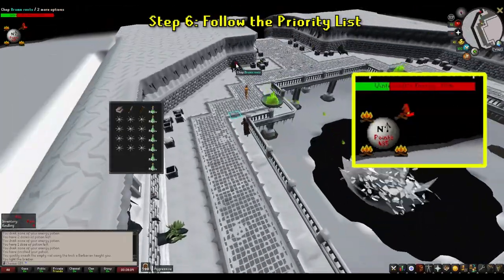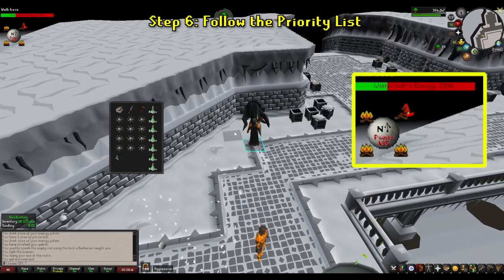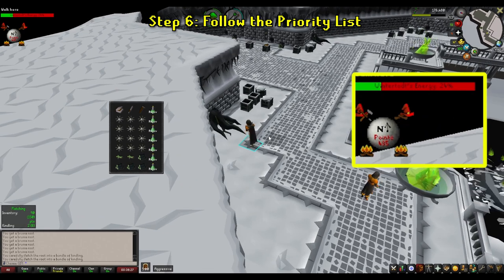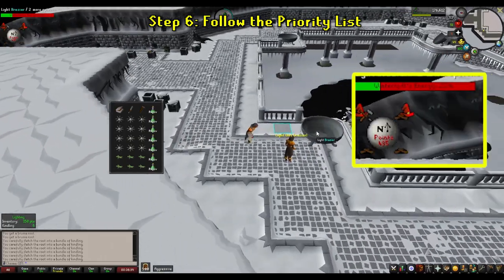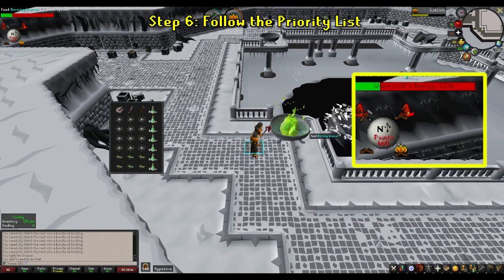Once the Wintertodt hits that 30% mark, you've made it through the worst of it. At this point, the cold attack will happen a lot less frequently. Because of this, you can continuously farm points until you start running low on food or hit the 13,000 point cap — whatever comes first. To perform this method, pick one of the braziers in the southeastern or western corners of the map as your home base and you will only work on this brazier. Make sure the Wintertodt isn't at a point where its energy can go back over 30%, and make sure you have enough rejuvenation potions in your inventory — I normally aim to have about 6 to 8 at any given time. You will go through these very quickly and need to gather more multiple times during this run.